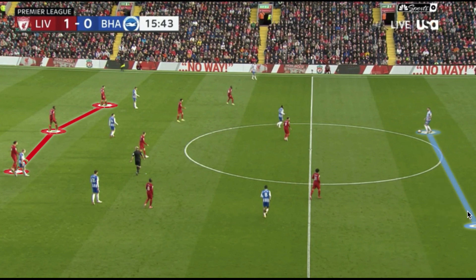Moving into the midfield third, we see Brighton go with a two central defender build-up and two holding midfielders in front of them. This 2-2 build-up gives them flexibility and is very popular in the Premier League among many teams. The width is created through the fullbacks, which allows the wide midfielders and their number 10 to occupy the central corridors.